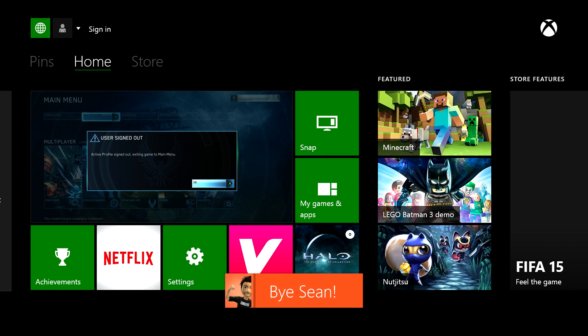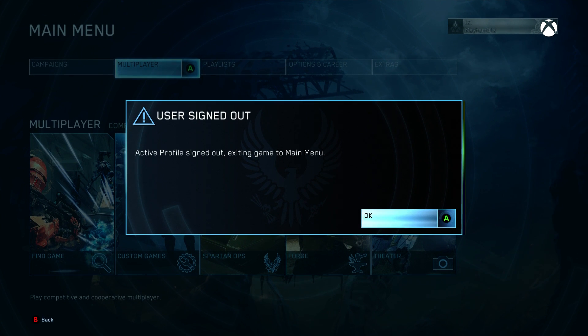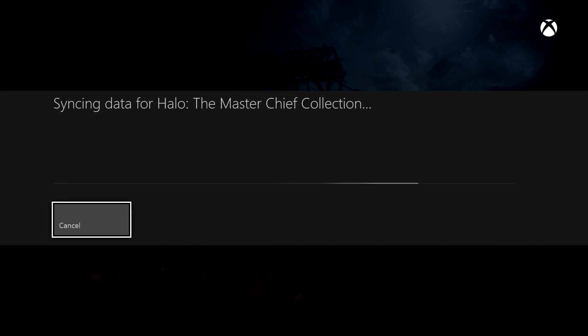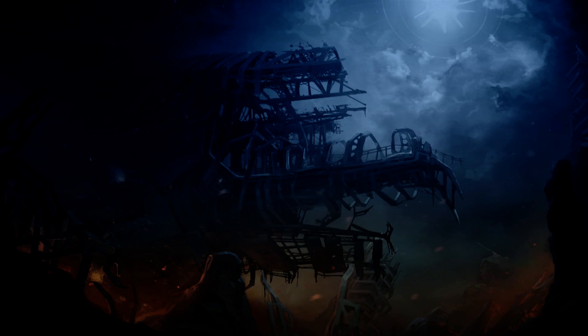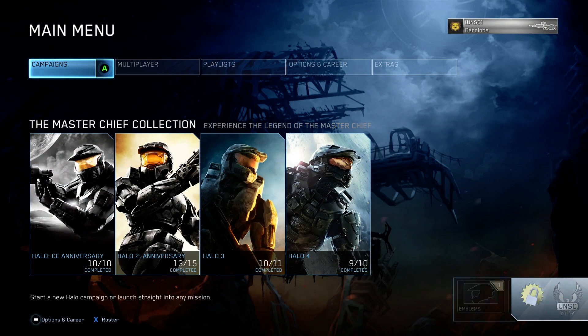What I'll do is sign out of my main account and log in to my girlfriend's account. Hopefully she hasn't played any of these Spartan Ops. Nice purple colour scheme there for you. Hopefully she hasn't played any of these Spartan Ops levels, so I can show you that when I complete the level it gives me the Legendary Medal.